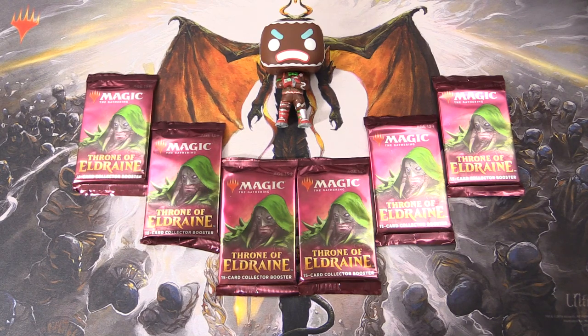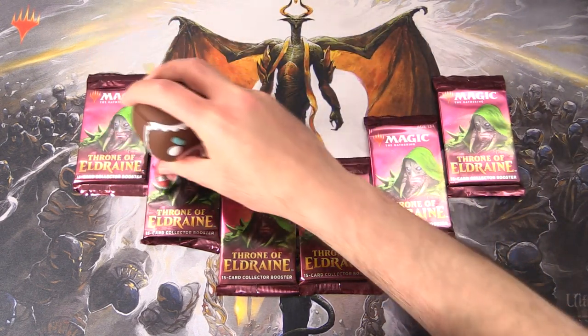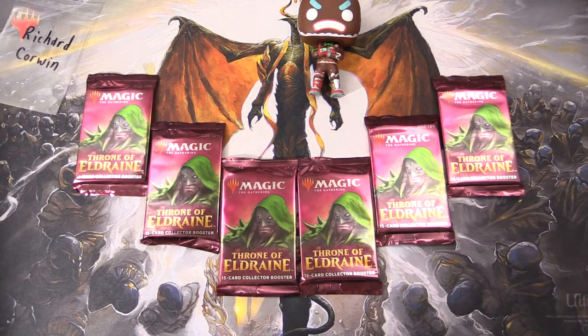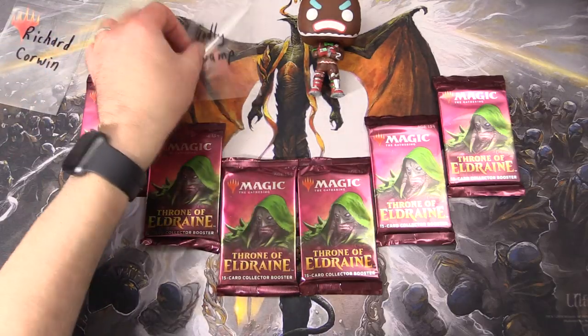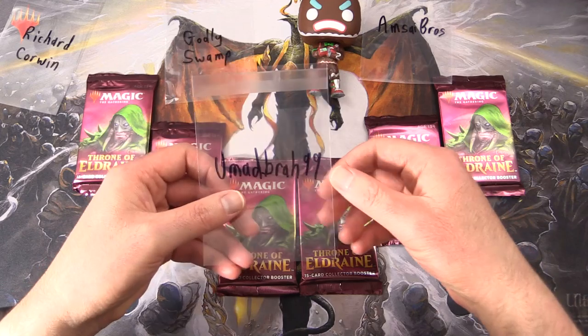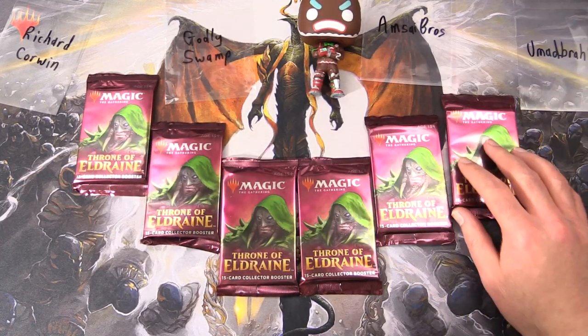We're finishing off the box we cracked open in the earlier video, so let's see how we do today. Let's get the pet blessings out of the way and introduce the patrons. We have Richard Corwin, Godly Swamp, Amzibros, and finally Umadbra99. Thank you guys for being patrons.